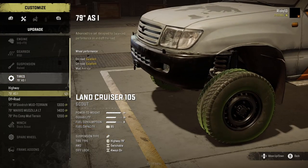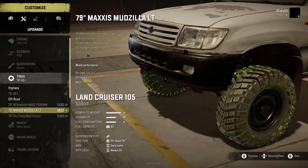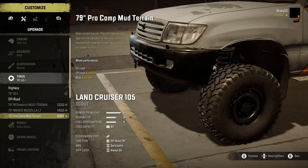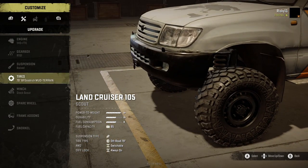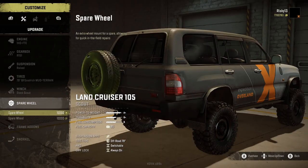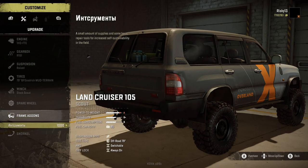Suspension is already raised. For tires, the stock ones are a little skinny - I'm not a huge fan of that. I want them to be a little bit fatter. I think we'll go with the BF Goodrich - I like how they look, a little more meaty, they've got a nice sidewall on them. We'll leave the rest stock - probably won't really be needing that too much.